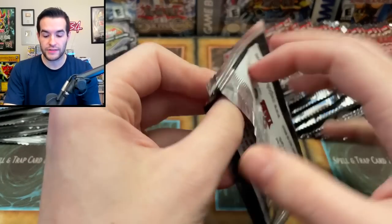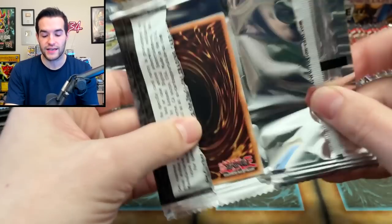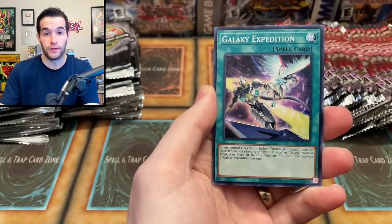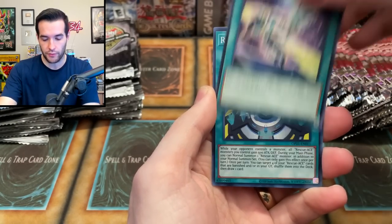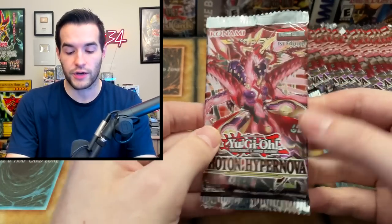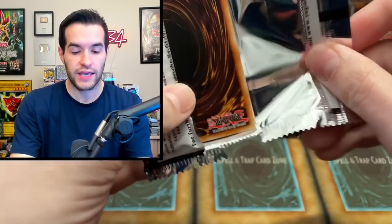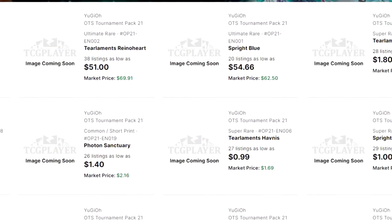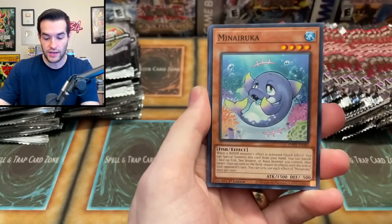We have a ton of potential amazing pulls in here. OTS obviously has the ultimate rares, and Photon Hypernova has some crazy secrets and Starlight Rares, which we probably won't pull but we'll have to see — Rescue Ace HQ, there's just a lot of good potential. We finally have updated prices on OTS-21, we'll see if it actually matters. A couple of aces: we've got the Minaruka, the Vala.